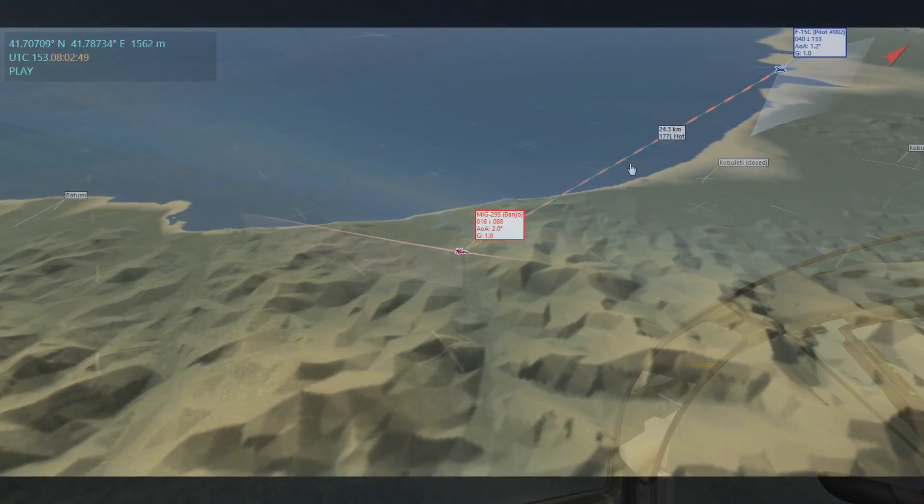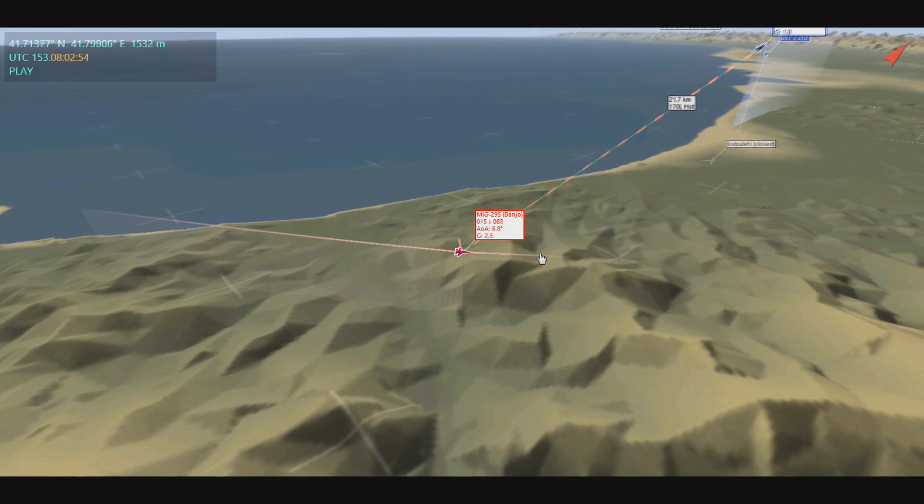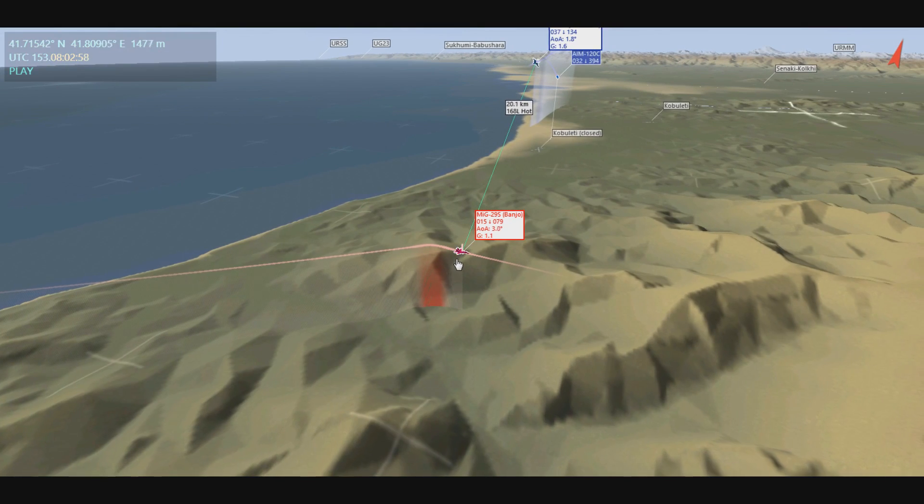We'll see this in TAC view next. In TAC view, at launch, we can see I have the aircraft at my 10 o'clock, so I quickly break and put it off to my 9 o'clock. I'm at a lower elevation, so we're all set up for the notch.